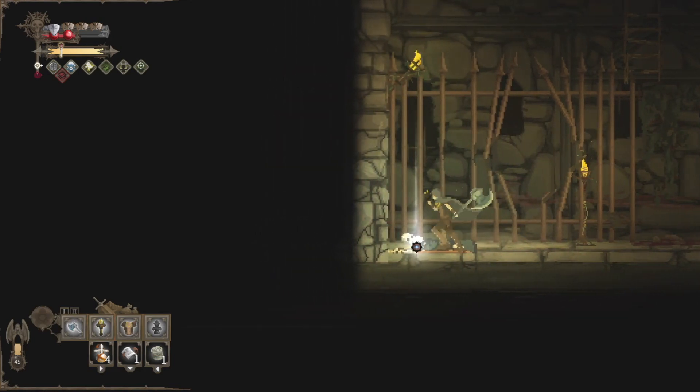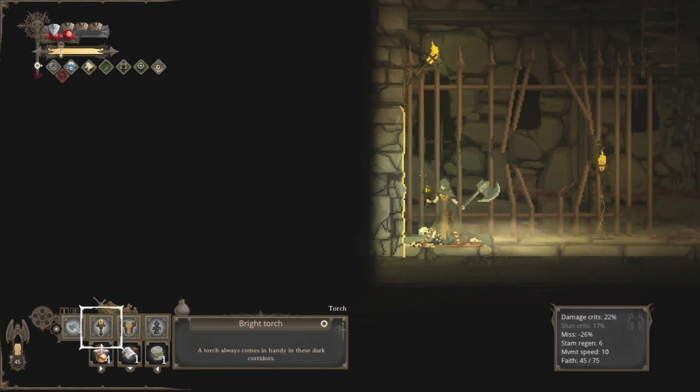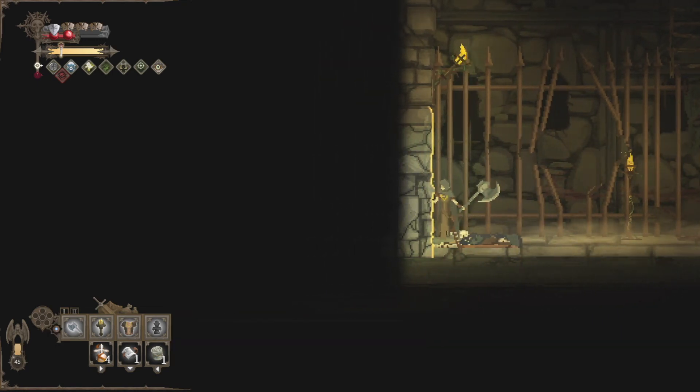So this right here is a rune. Runes can be dropped by enemies randomly as well, or you get them from the different praying statues. This one is dark rune one — gives us damage and crit stun a 50% boost. Let's go ahead and pick that up. 'Holding this lethal stone makes you feel deadlier.' So you can see it gets put in this slot right here, and that is now tied to our axe.